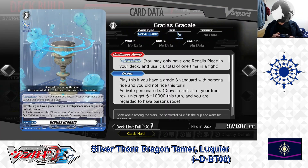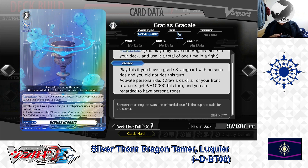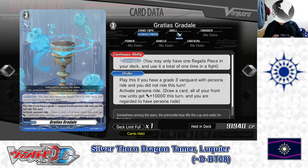And the Grade 3 Normal Order: Gradia Gradel. Skills — first skill: Continuous, Regulus Piece. You may only have 1 Regulus Piece in your deck and use it a total of 1 time in a fight. Second skill — Order: place if you have a Grade 3 Vanguard, Persona Ride, and if you did not ride this turn, activate Persona Ride — draw a card, all of your front units get plus 10,000 power this turn, and you are regarded to have Persona Ride. This powerful order card substitutes for Persona Ride, draws cards, and boosts your entire front row. We have 1 in the deck.